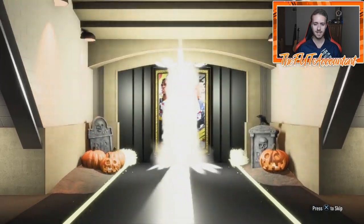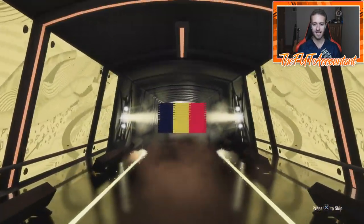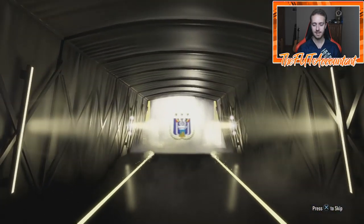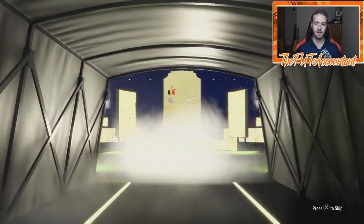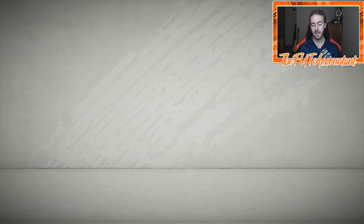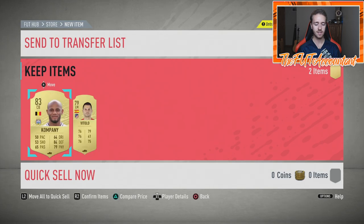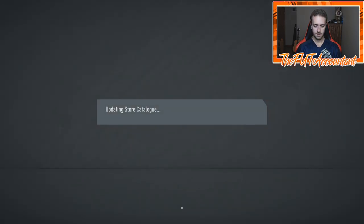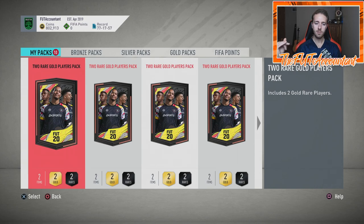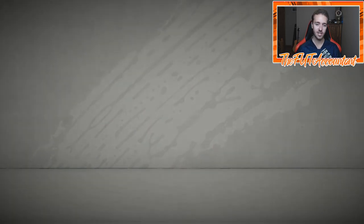We've kind of blown through these packs already. We are halfway through, and this is our second board player. It is not a walkout, just a board again. Belgium center back — it's going to be Kompany, playing for Anderlecht. So that's another 83-rated. We're keeping steady with our one board per five packs, but I would kind of like to change that.